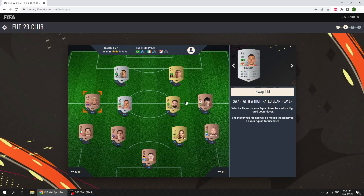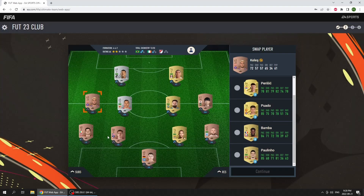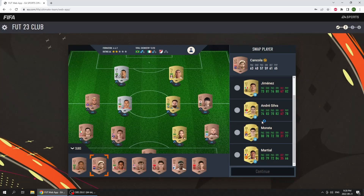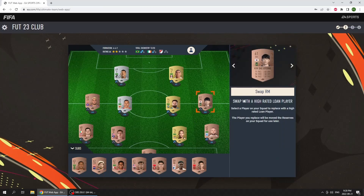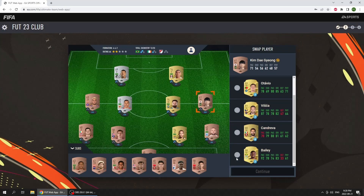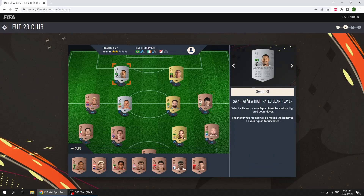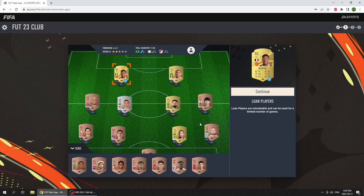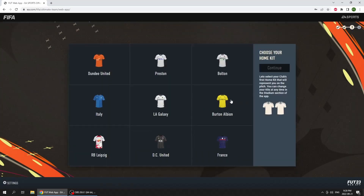Swap with a high rated loan player — who are we gonna find here? Can I do someone on the bench? No one really. Right mid — no one either. Maybe Bailly. Maybe a striker — striker's usually good. I'm gonna take Martial in case we make a little Premier League team.